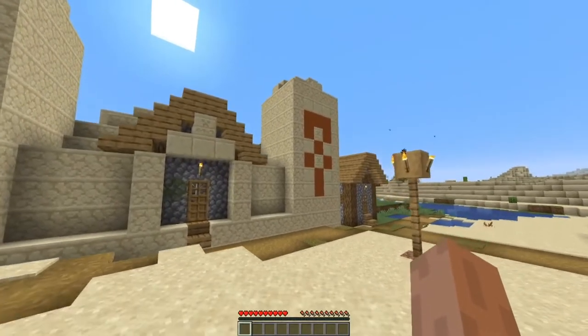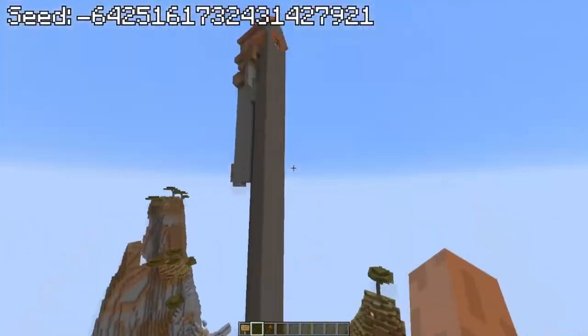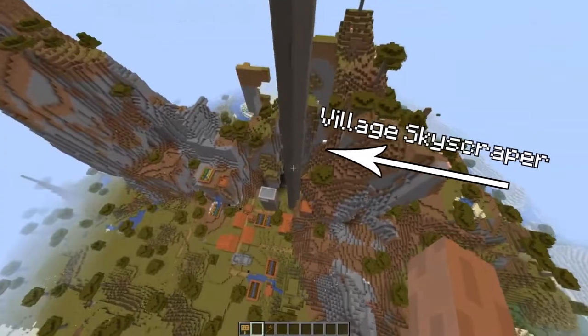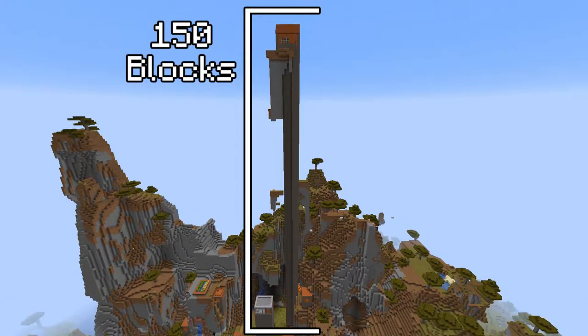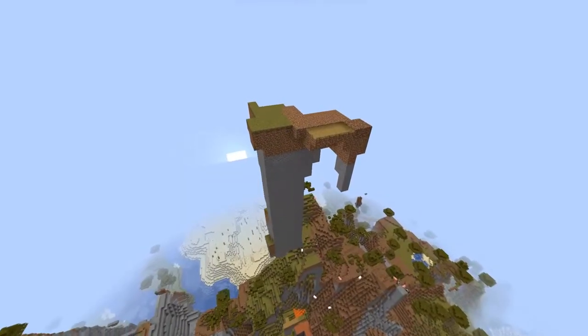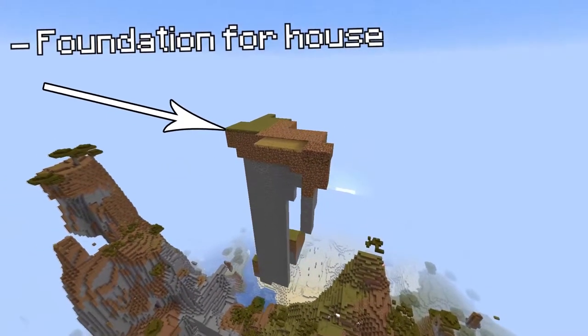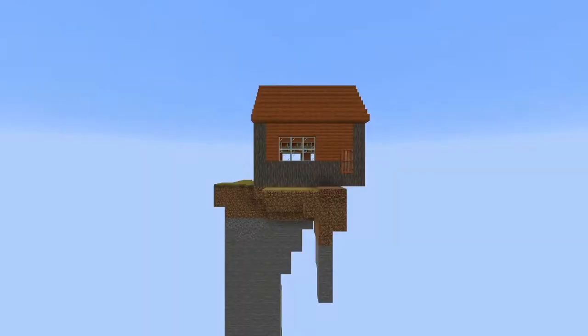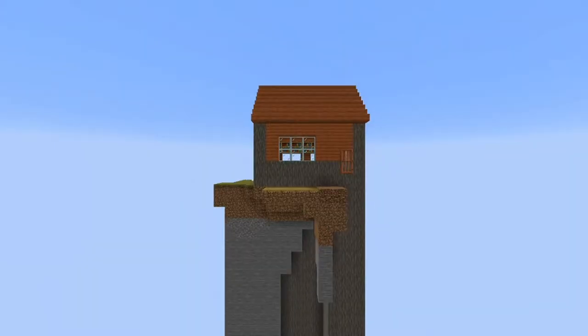Think village houses couldn't get any more insane? This seed pretty much has a naturally spawning skyscraper. This house's foundation stretches about 150 blocks tall to the ground. The reason this house is so elongated is because the game tried spawning the house on a small floating island, but then decided to extend it 300 feet to the ground — about as tall as the Statue of Liberty.